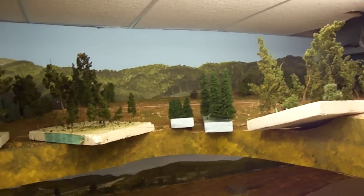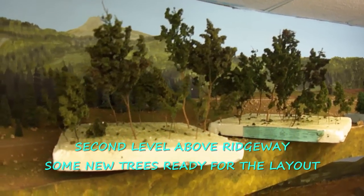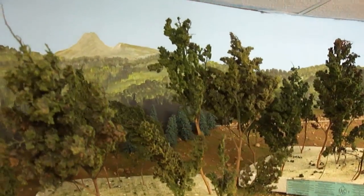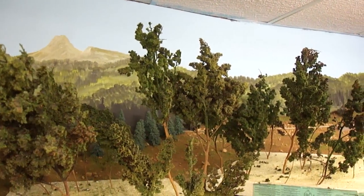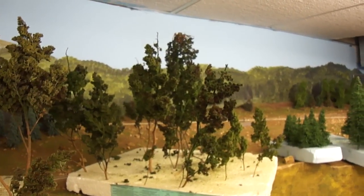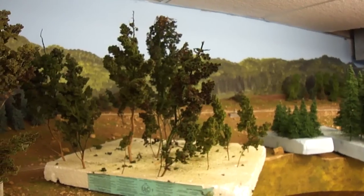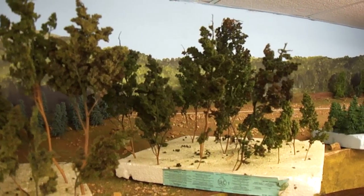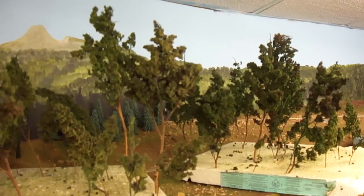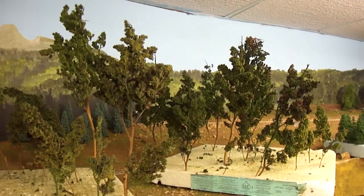Bill has been working on some new trees — some spirea he did years ago. The trouble is it dries out and becomes very brittle. He discovered that if you hit it with wet water from a spray bomb and then spray it again quite heavily with thin white or yellow glue, it makes the trees much more durable. You can also take a spray can of medium yellow paint and just dust it over the top — it'll brighten the tops of the branches as if there's sunlight shining on it, mixing with the ground foams to make a lighter green, and help everything adhere.